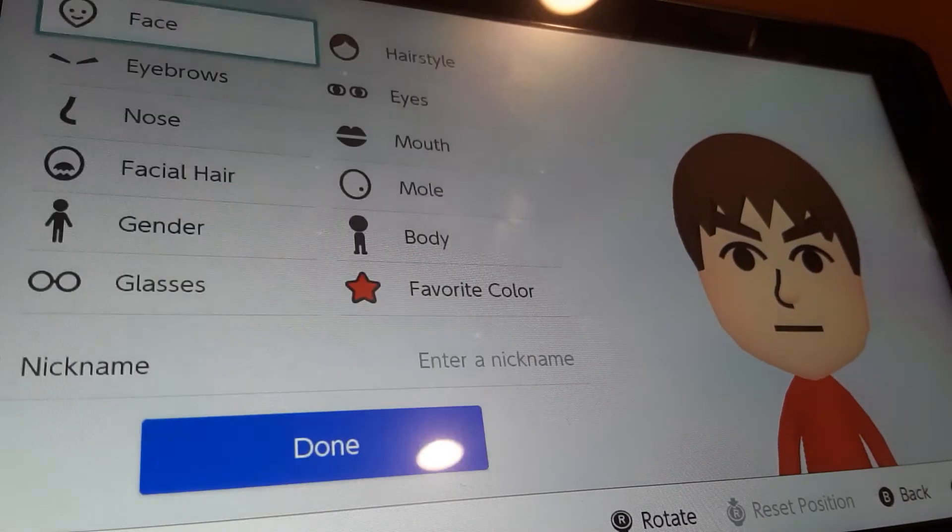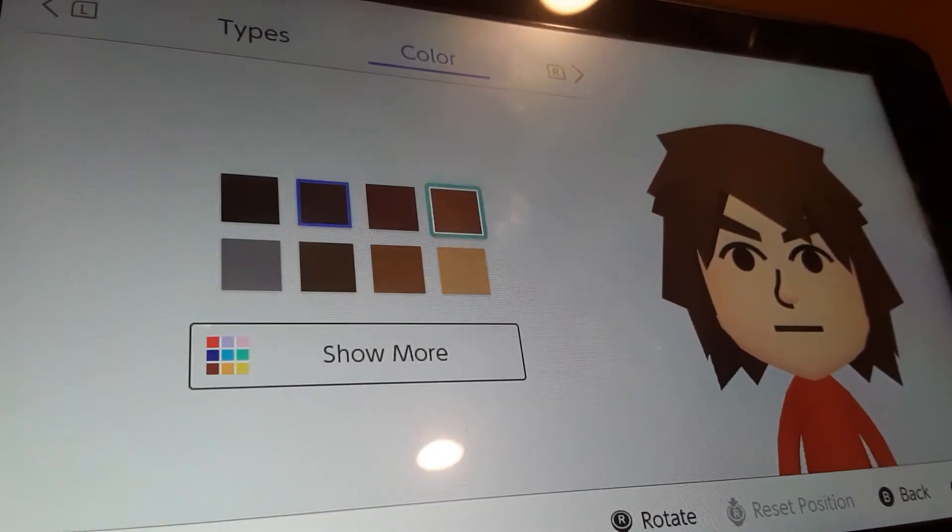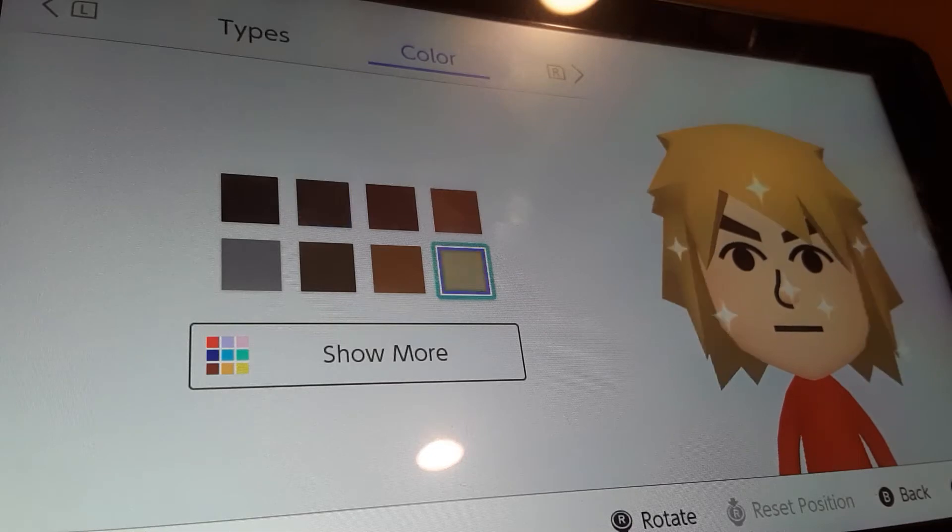For hairstyle, we're gonna be choosing this hair. We're gonna flip it by pressing this button, and we're gonna be choosing this for the hair color. This is really the closest hair I could find — I couldn't find anything closer.